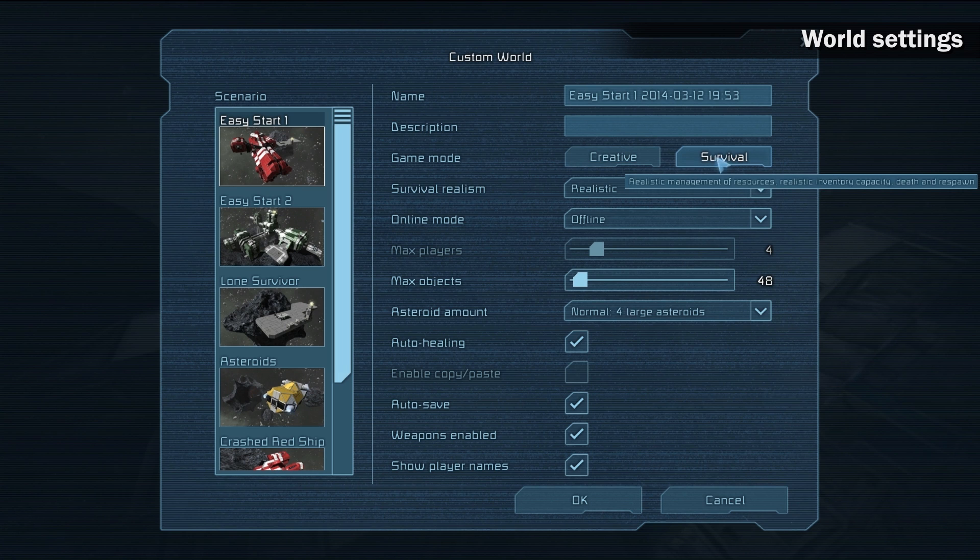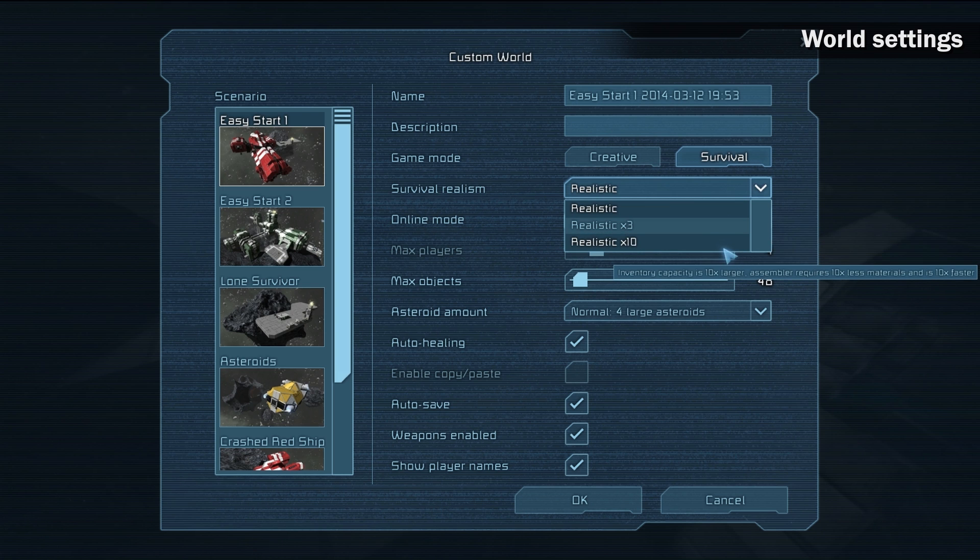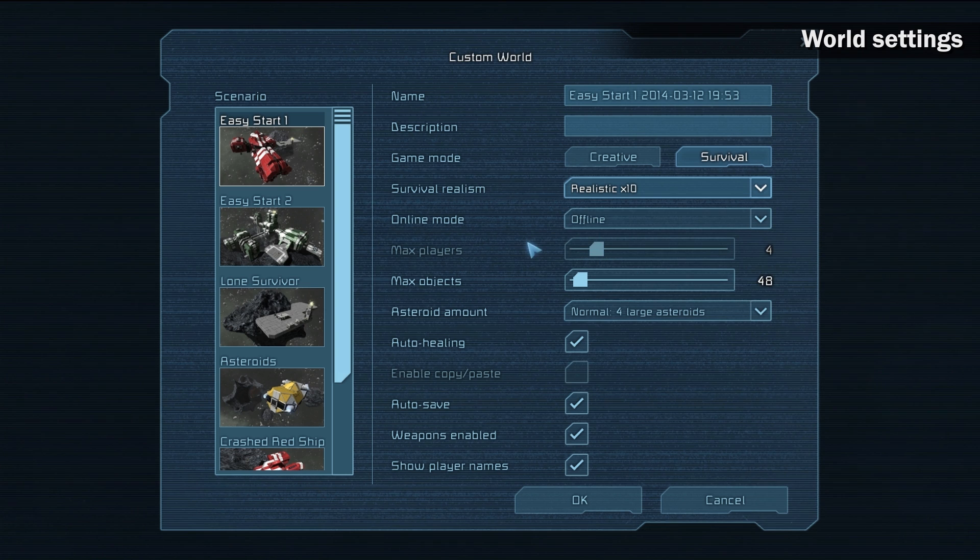Check the Survival Mode. Survival Realism option sets the difficulty level. The higher the number, the easier it is to gain materials and construct ships. For our purposes, I will go with realistic x10.